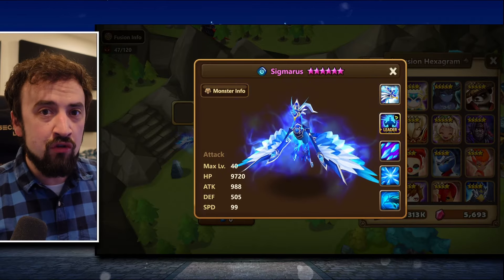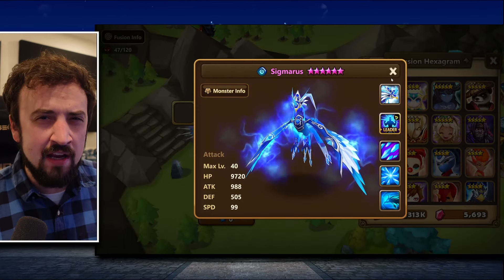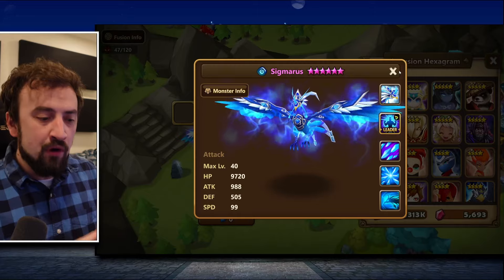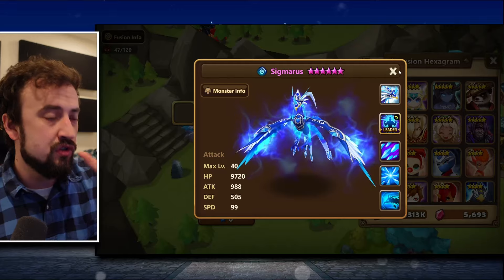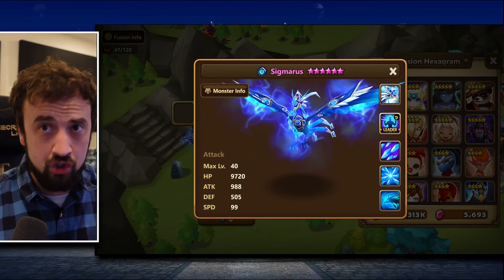Crowd controlling the enemy is very useful. There are a lot of AoE fights in these boss rooms and that's where I was losing, especially on Dragon runs. I would lose on the mid-boss where they focus down one of my targets. Sigmaris is good for all of that because he does AoE crowd control and max HP damage — this dude is clutch.